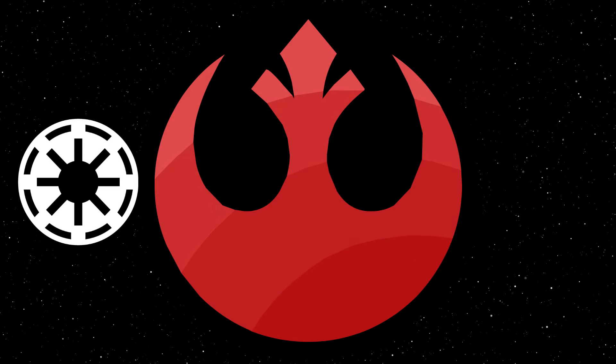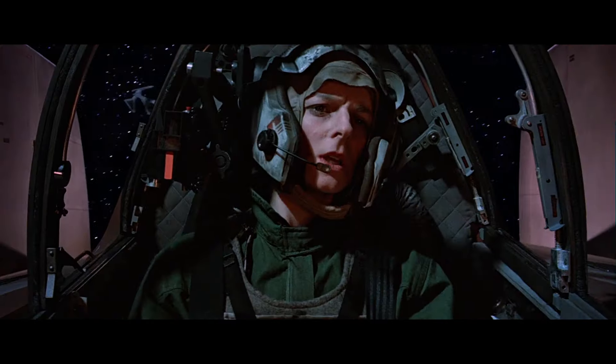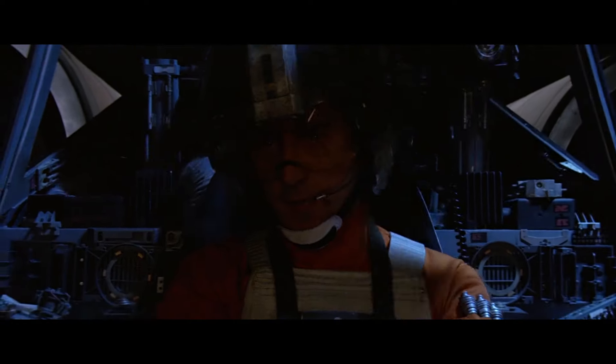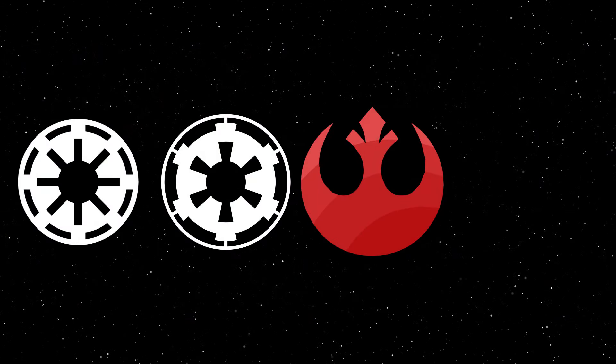Coming in at number two is the Rebel Alliance's A-Wing — a ship which Grand Admiral Thrawn himself stated he was impressed by. The A-Wing certainly wasn't perfect: it was extremely maintenance intensive, hard to control, and the average pilot probably wasn't going to find much success. It was also very brittle — even with the shield, one or two shots from most starfighters was probably enough to take it down. However, what it did do, it did very well: speed, firepower, and pure maneuverability. While I don't think the A-Wing would necessarily beat the TIE Interceptor in a one-on-one dogfight, I think it fills the role of Interceptor a little bit better overall. The concussion missiles give it versatility, and it's excellent for hit-and-run missions even against large targets like capital ships.